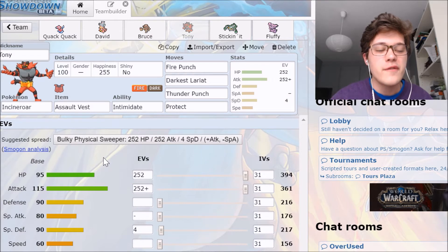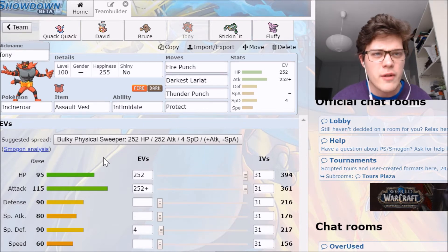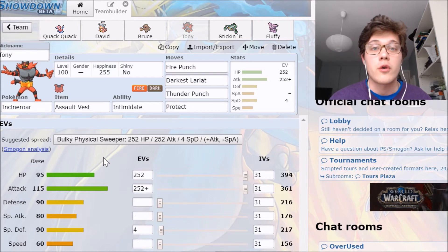Looking at the EV investments: 252+ Attack, 252 HP to make him bulky along with the Assault Vest, and 4 Special Defense to give some boost to the Assault Vest. Adamant nature raising Attack and lowering Special Attack. There are two Adamant mons on the team, but that's gonna work — Incineroar, especially with its less than mediocre speed, is definitely gonna work with this Trick Room team. It deals with a lot of things on his team and can dish out a lot of damage. I just wanted to try out Incineroar in week one because he's one of our most interesting teammates with great typing and versatility — he can run Band, Assault Vest, or Leftovers.